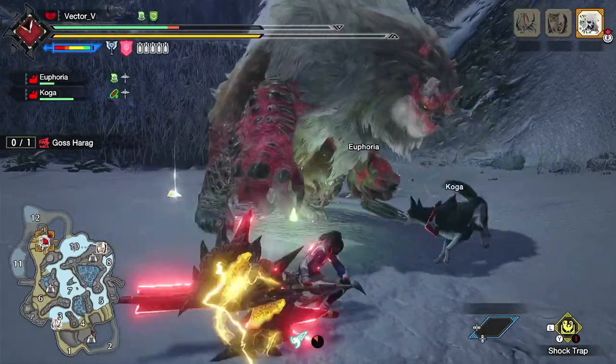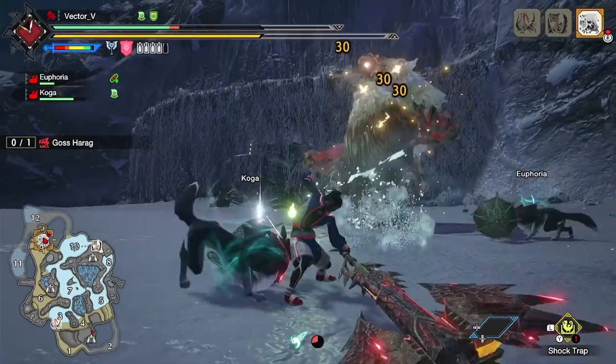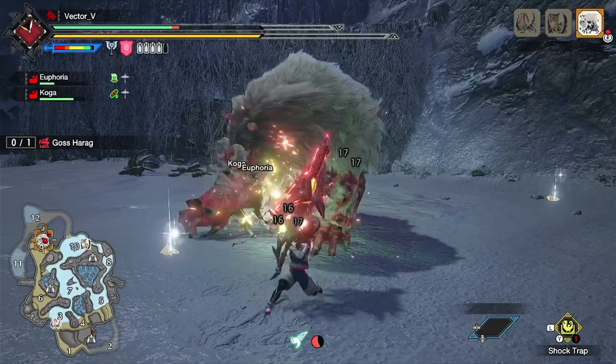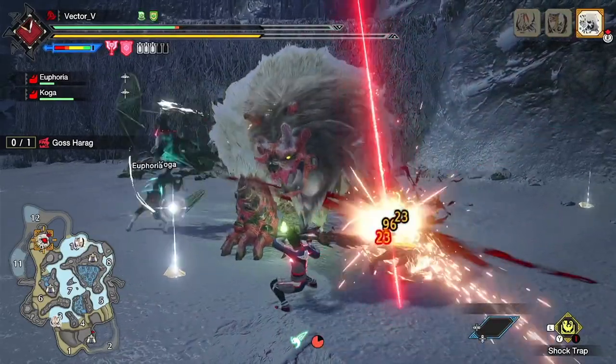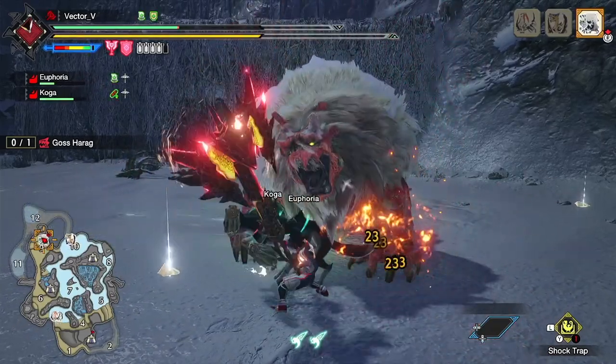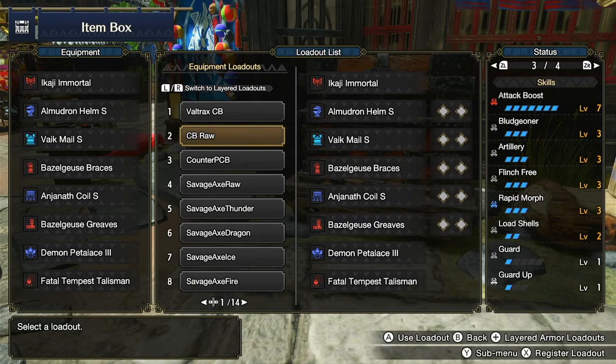Another thing to point out is the food skill Dango Bombardier, which also affects your phial damage. I will be showing two of my builds to give you guys an idea of what a damage-focused Charge Blade build should look like. The first build is an offense build. This build uses Axe Hopper and Ultra Element Discharge as its primary source of damage. To make this build as comfortable as possible, I put in Load Shells and Rapid Morph.